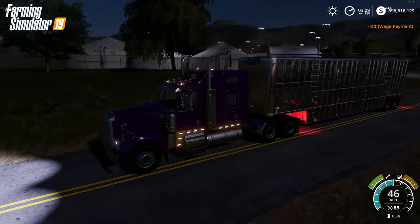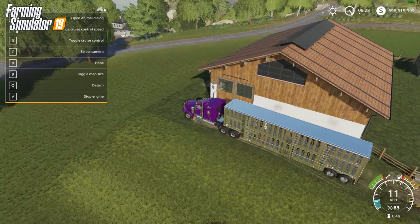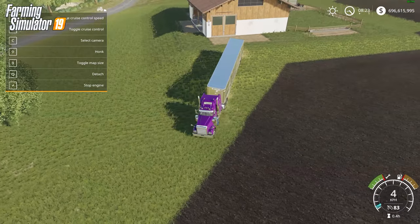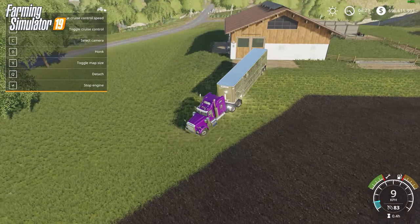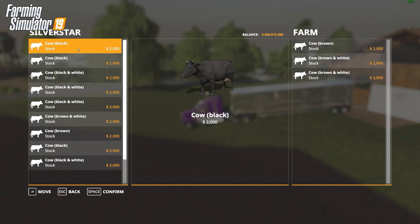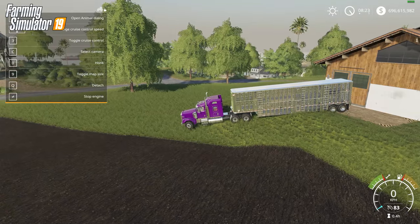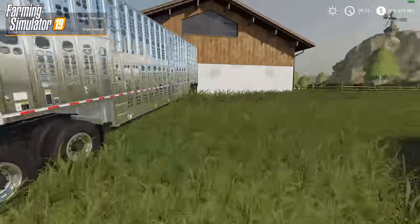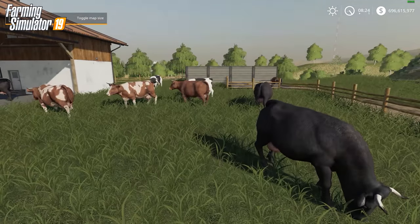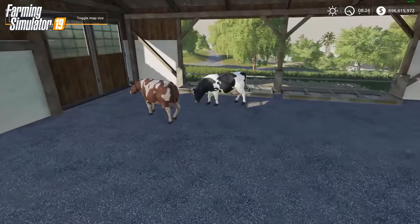I dropped some animals off at the animal pen so you can see what the animals look like — I just did the cows here. I'm going to stop the music so you can get some of the actual sounds from the game. We've got 12 cows to drop off. I just double-click on each of them and they go in. You buy your cows individually this time and pay an individual price. You can take different colored cows — white ones, spotted ones, black ones. The graphics look a little bit better than FS17 and the cows look a little more realistic.